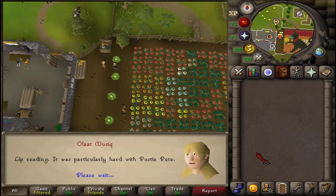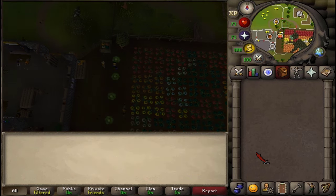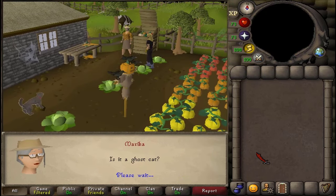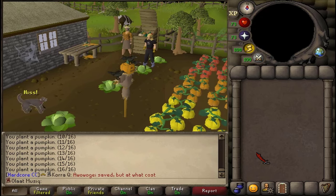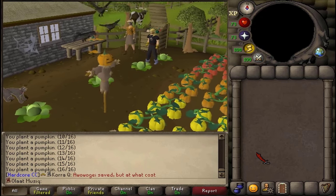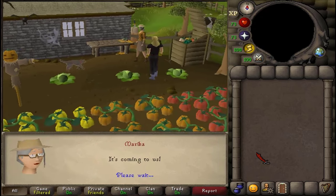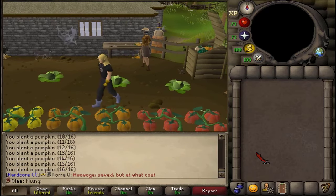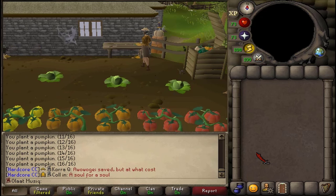Congratulations, you've completed the Halloween event of 2024! You are awarded a carved pumpkin head which can change into all the colors, and you can also permanently carve it into all nine emoticons. You also receive a scarecrow shirt, two pumpkins, and two red, green, and blue Halloween masks. With every Halloween event, you are also rewarded all the previous Halloween event rewards.